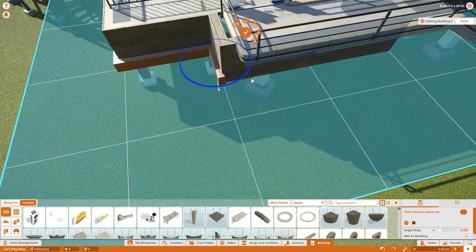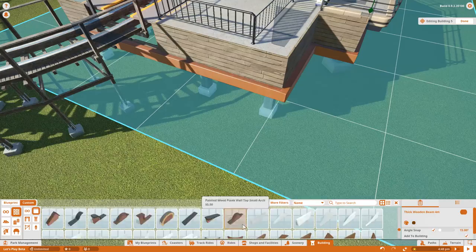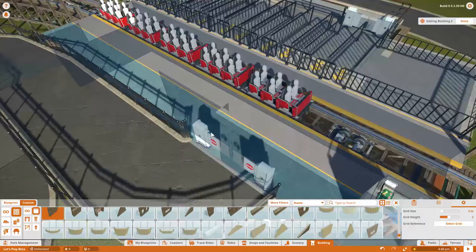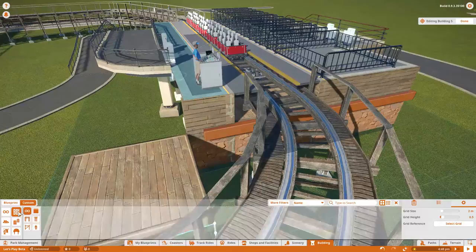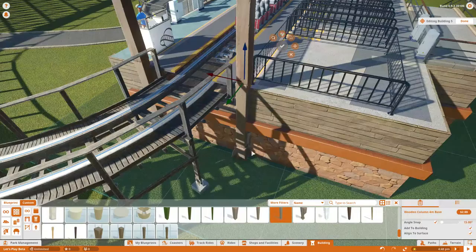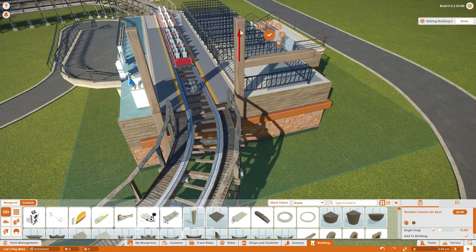Continuing on with our station build, fiddling around with some of the new pieces, checking out some of the textures and how they all work together, creating a fairly simple station as far as the foundation is concerned. Once we start adding the beams, it takes on a decidedly western vibe, which is what I was going for with a wooden coaster. Putting in beams and trying to get as close as I can to the hitbox, which seems really tall.